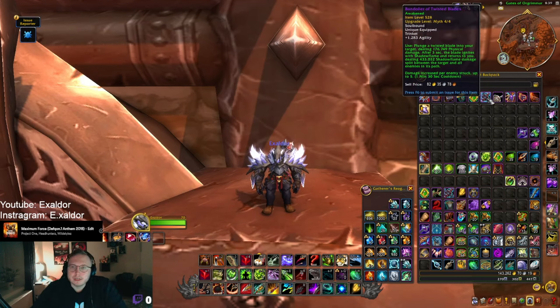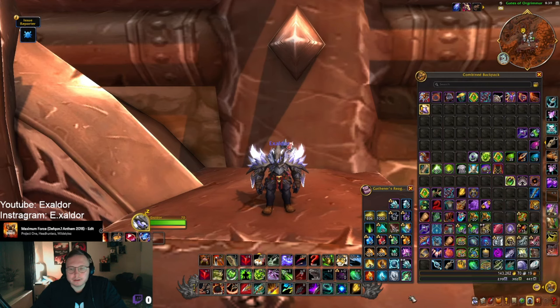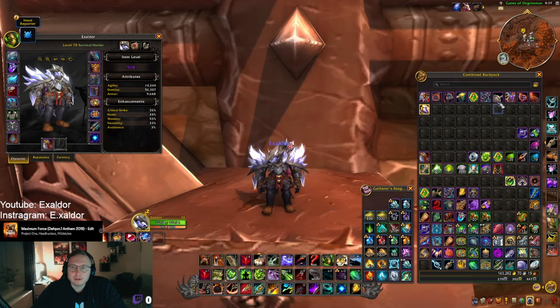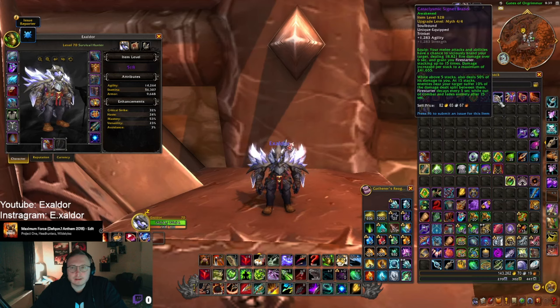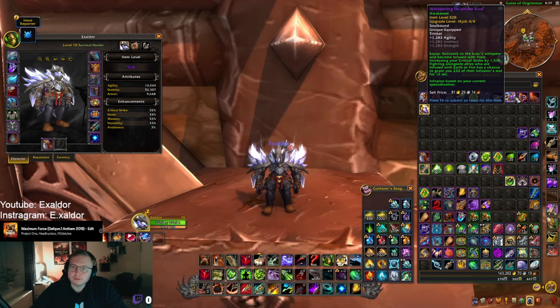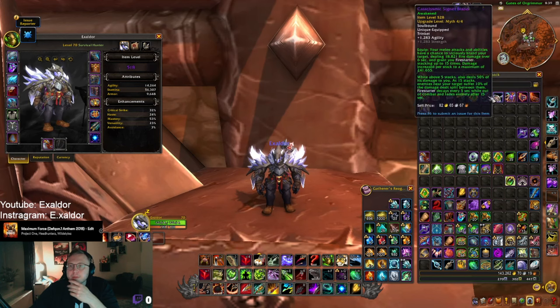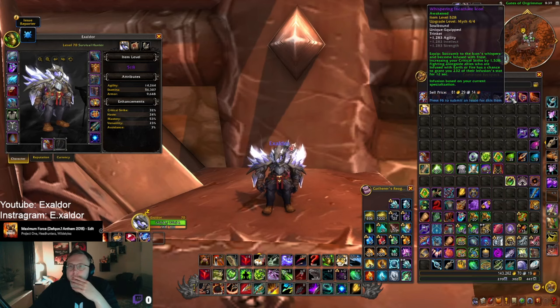Same with Bandolier — we used it a bit in season three, but I think Beacon, Grief Torch, and Bomb Dispenser outplace it. Cataclysmic Signet is good for raid; not sure about M+, but again it does fire damage so it could work well with the rings. Whispering Incarnate Icon is also a really good one — it's similar to Pips.